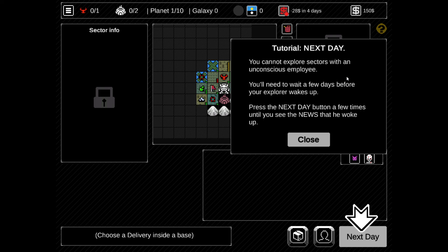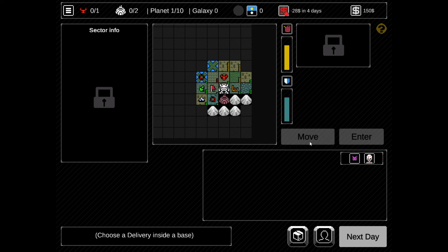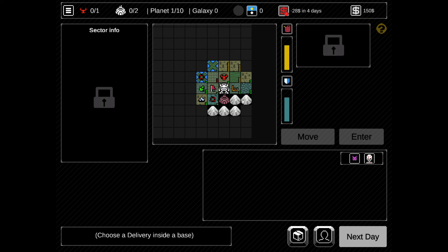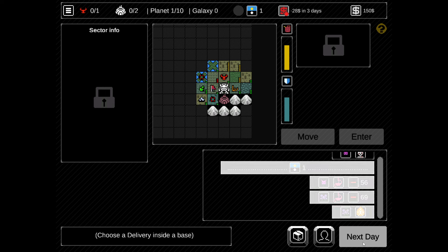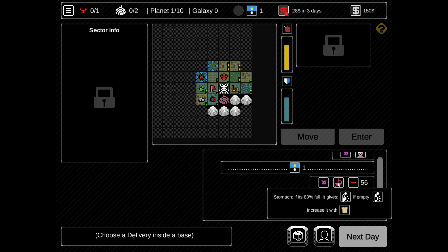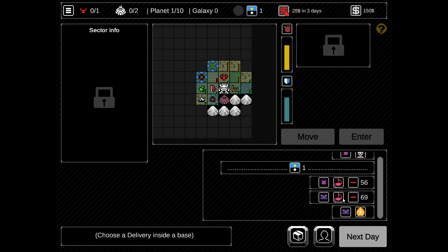You'll need to wait a few days before your explorer wakes up. Press the next day button a few times until you see the news that he woke up. Interesting. Expenses summary - we'll lose $28 in four days. So it's basically: go around, find stuff, get unconscious, wake up. There's so much stuff on screen right now. Employee Wadeja - their stomach is 80% full. It gives rumbling, and if empty, empty stomach increases with red. Stomach decreased, so they're hungry.